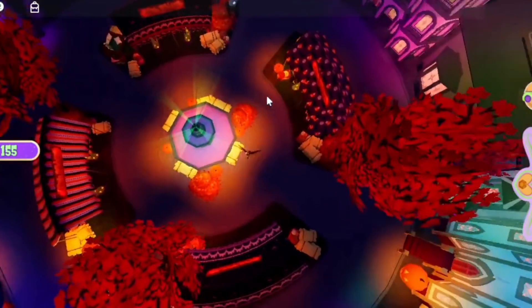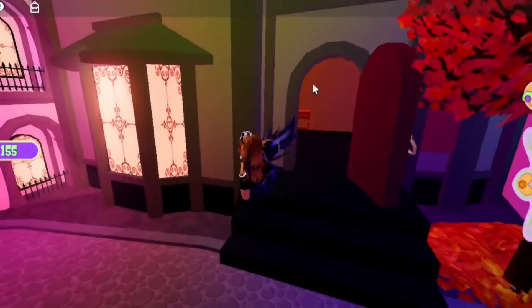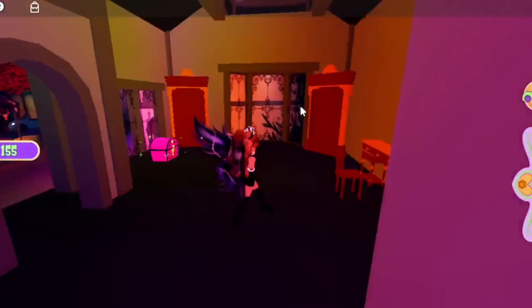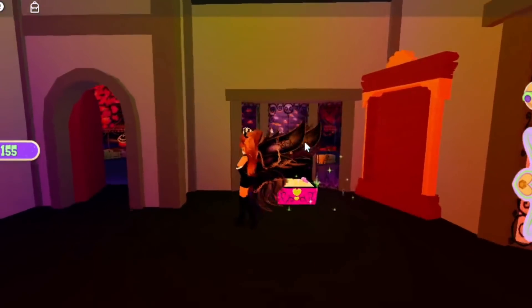Chest number four is in this house over here. You can see a panoramic view of the map right now — we're next to the fountain and the house should be exactly here. The door will open and you just have to get in, and the chest will be next to this window.